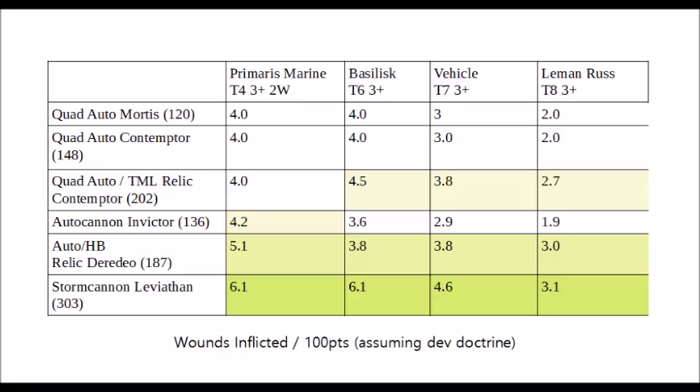Next is an autocannon and Typhoon Missile Launcher Relic Contemptor Mortis, who again hits on twos but is significantly more durable, so it makes more sense to pile more guns on him. Then we have the surprise entrant of an autocannon Invictor — technically not a dreadnought, but it does compete surprisingly well in terms of ranged damage output despite having decent close combat prowess as well. Then we have a Relic Deredeo dreadnought with its Anvilus autocannon array: 36-inch range, Strength 8 autocannons with 8 shots, hitting on twos, plus heavy bolters. Finally, the Stormcannon Leviathan dreadnought, which has 20 Strength 7 AP -3 shots in Devastator Doctrine with 2 damage, though be aware its range is significantly shorter than all the other dreadnoughts.